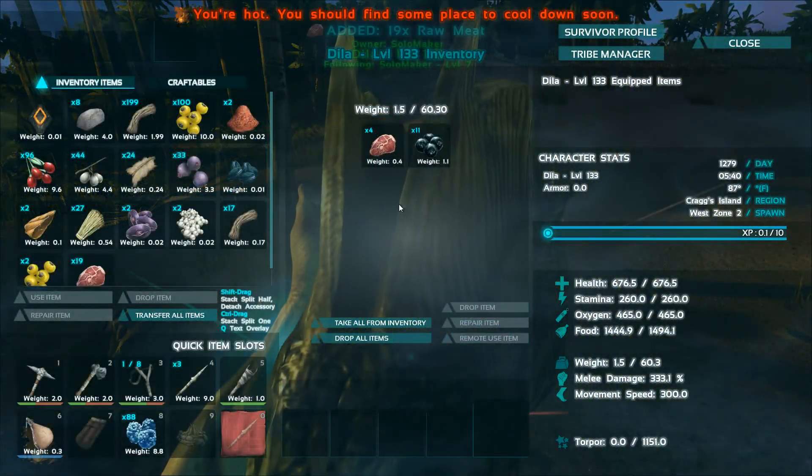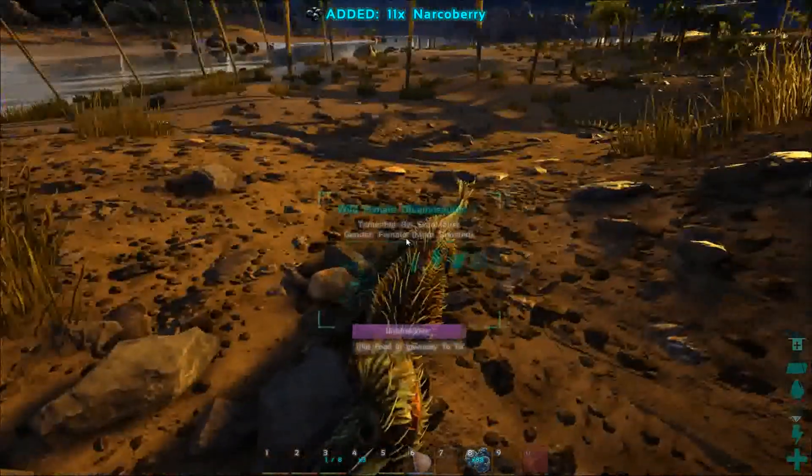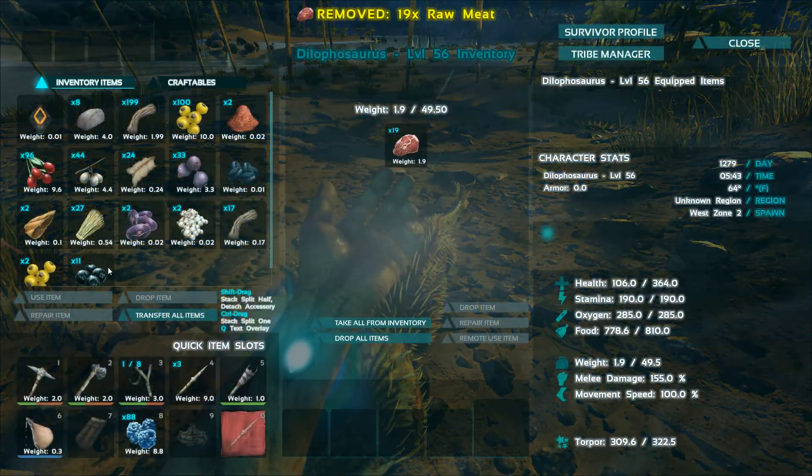Dila should have some meat on her and some narcos, so I'll put those on the other one and get them working.